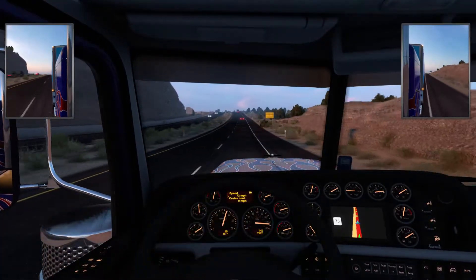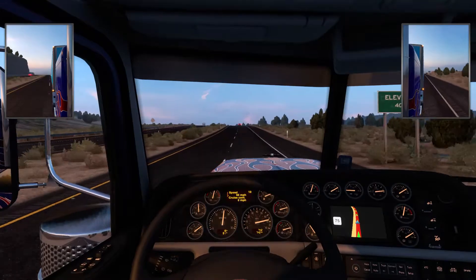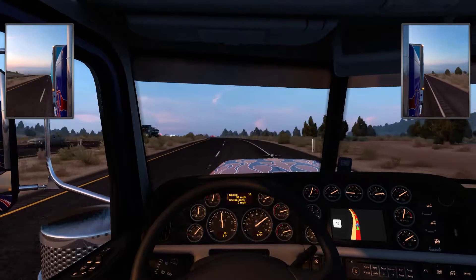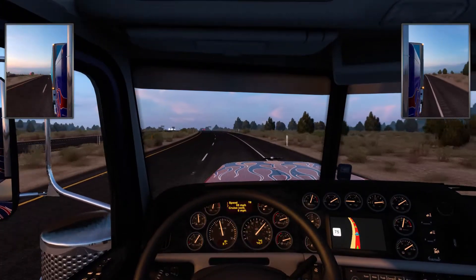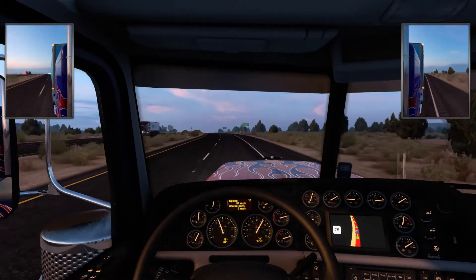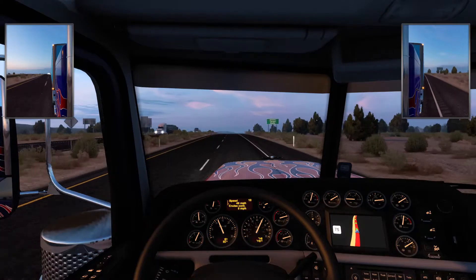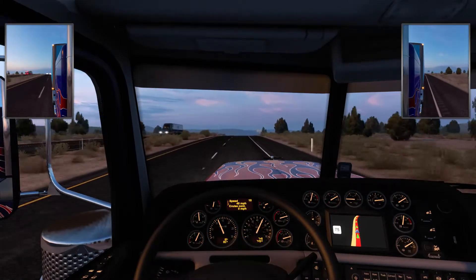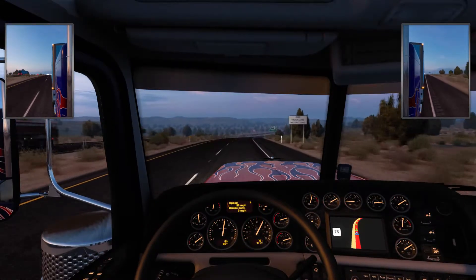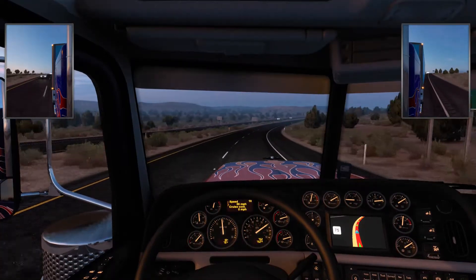Pedal to the metal for this hill. The pedal board for the steering wheel pretty much has two settings for the accelerator — you either have nothing, or you're floored. Notice how I'm not even doing 50 miles an hour right now because of this hill. I'm going to downshift back to ninth, give myself a little more room, and then shift back up to tenth.